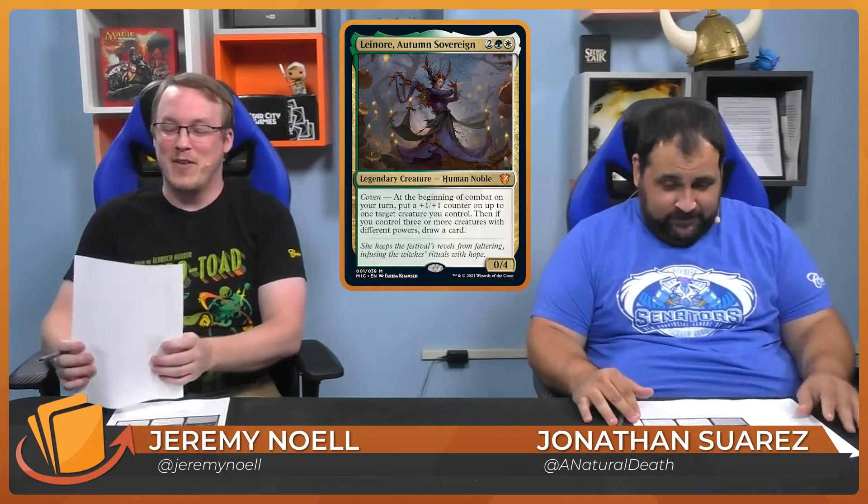The Coven Counters deck is headed up by Lenore, Autumn Sovereign. This is a green-white deck that is really all about the varying powers of your creatures — individual power and toughness. It's kind of a humans deck and it likes plus one plus one counters.